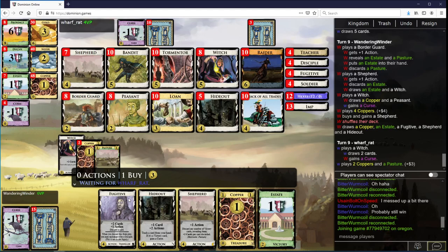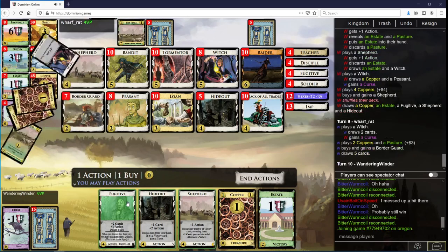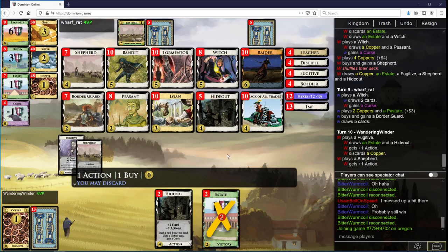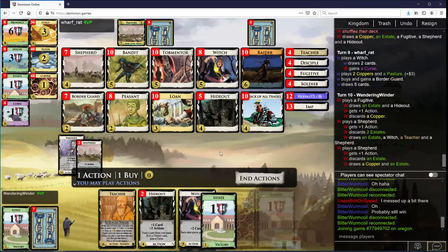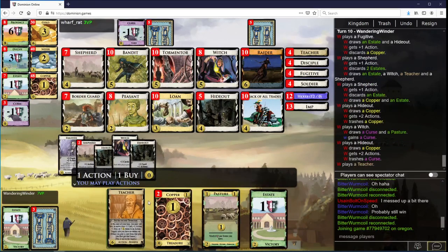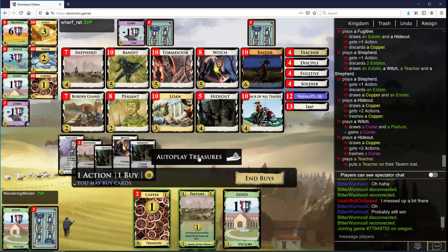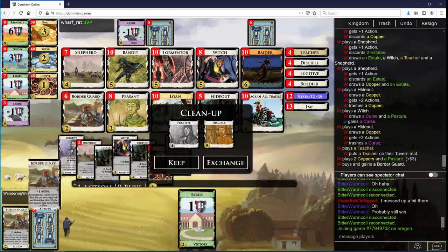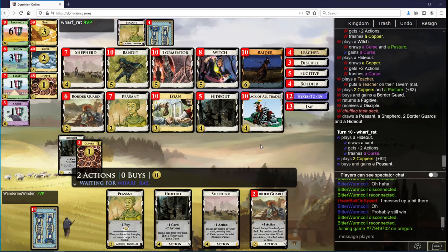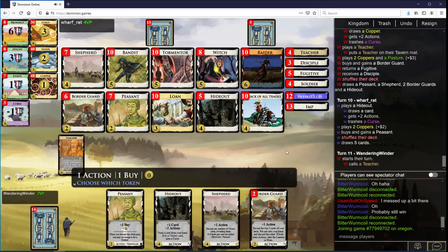So we're going to Fugitive first here. Discarding a Copper is perfectly fine. We get our Teacher down. I think we're going to want to stick... okay, Disciple. Let's stick plus card on Border Guard I guess, just because of what her hand looks like.